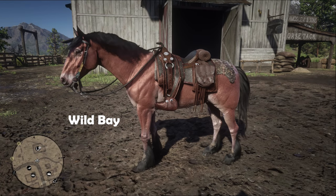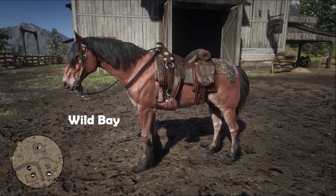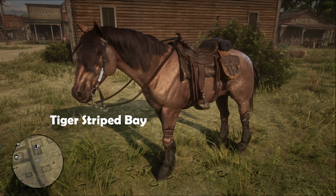There are three variations of Mustang available in the game. The two common coats include the wild bay and the grullo dun, whilst the uncommon coat is the much-coveted tiger-striped bay.